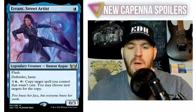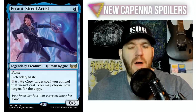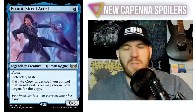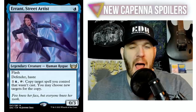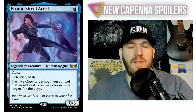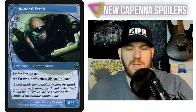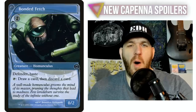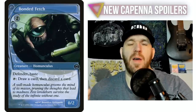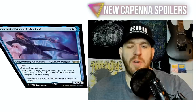First of all, it's a one-mana commander, which we don't have very many of. It has flash, which I really like on a commander. It has defender, which is really bizarre — why they put defender on here, it really doesn't affect anything. You're obviously not going to attack with your commander. It also has haste, and from my own research, having haste on a blue creature is incredibly rare. In fact, for a mono-blue creature, there's only one creature in the history of the game other than this one — and that is Bonded Fetch.